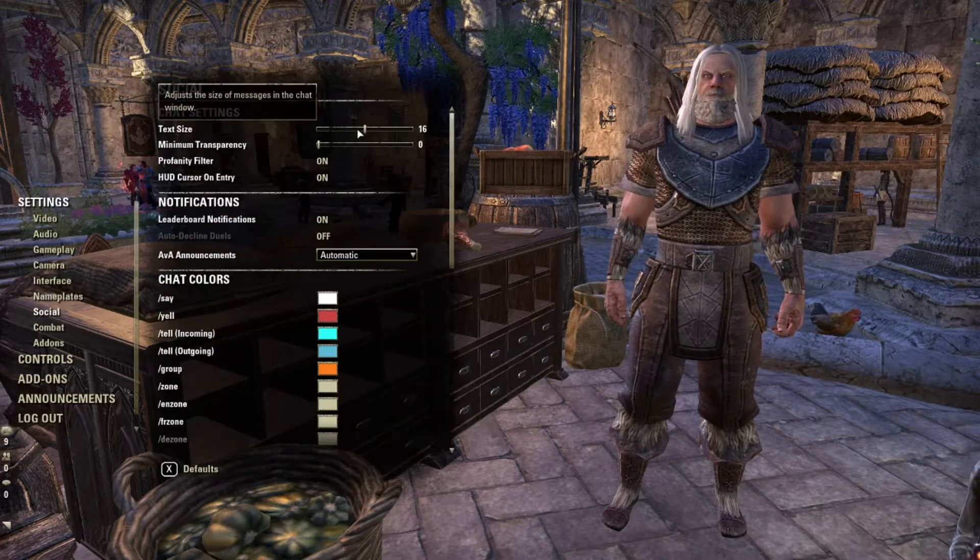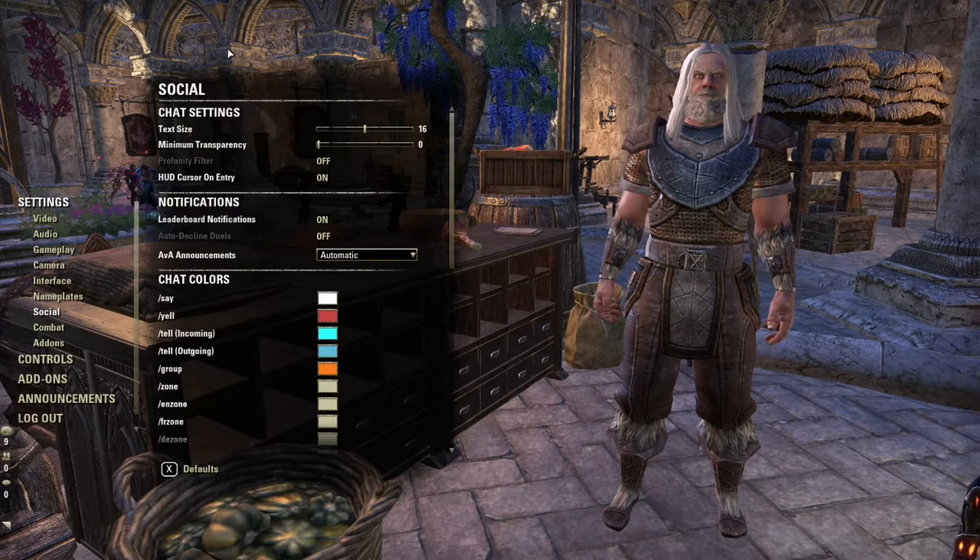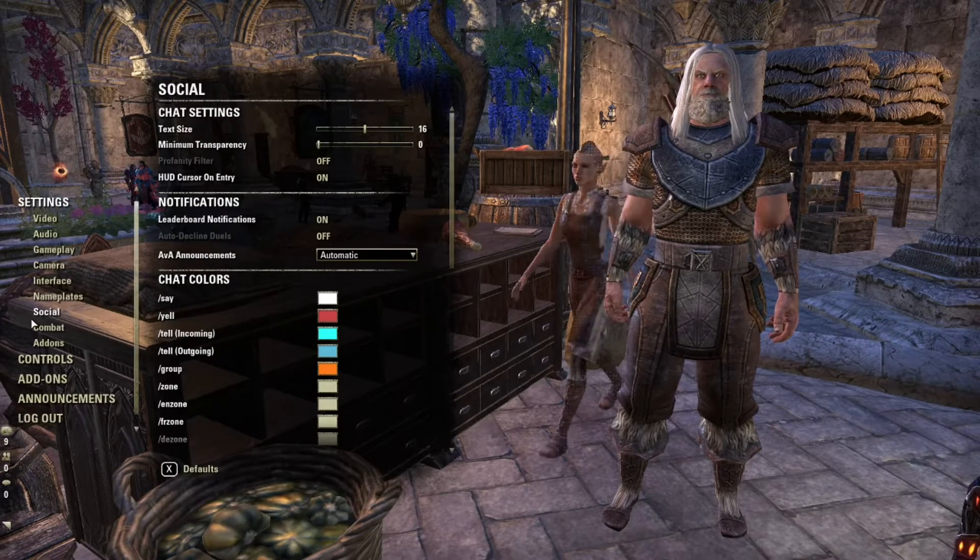Social settings — general text size on your chat. Turn the profanity filter off if you think that's fine. And that's about all I do there.